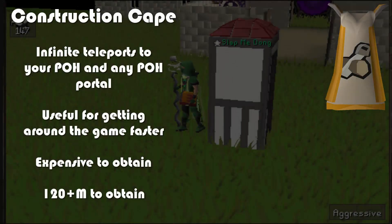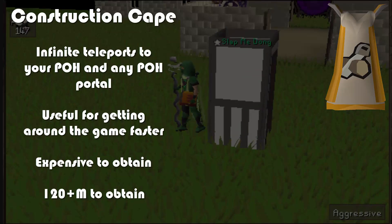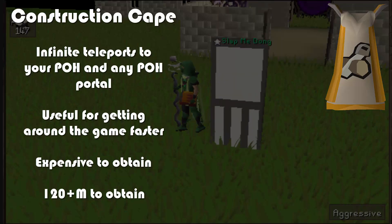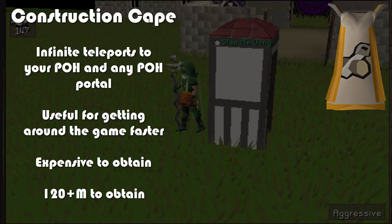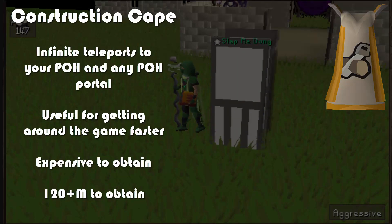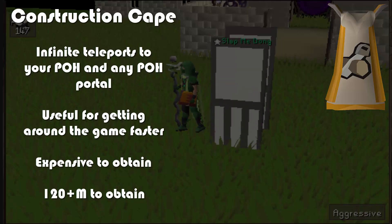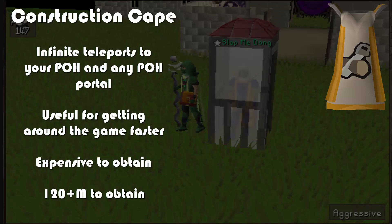Topping the list at number one is going to be the construction cape. Why is it number one? It gives you infinite teleports to your player-owned house and any player-owned house portal. This is just so good for getting around the game, and as we all know, transportation and teleportation is key to making RuneScape more efficient when travelling around the world. Having the construction cape gives you a lot of very niche teleports you'd otherwise not have — teleporting to Rellekka, to Prifddinas, to Kourend. And on top of that, it gets you to your house where you'll have other teleportations, jewelry, a fairy ring, a spirit tree, a wilderness obelisk. Having 99 construction is a very good skill cape to have simply because the teleports it gives you make every other way of travelling in the game much more efficient.